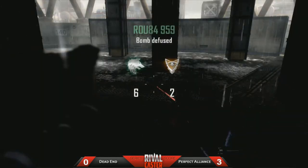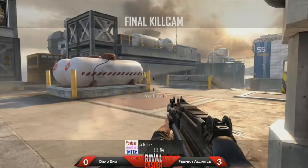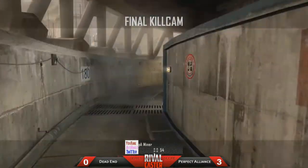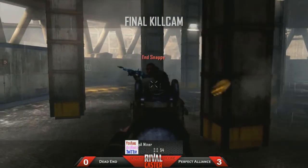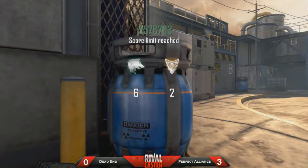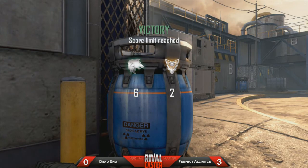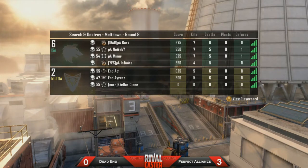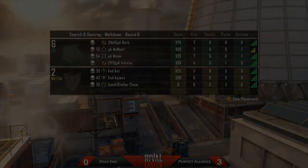Great plays from Miner, and just a choked 2v1 situation there from Dead End — the players weren't using the buddy system and they got caught out for it. You see Miner picking up Snappy at the end. I would have loved to see Snappy try to get closer to his teammate in the 2v1 — you've got to use the buddy system. Unfortunate they didn't do that, and he waited too long to plant that bomb. Miner was able to come up for the easy kill at the end. Huge 1v2 clutch from Miner, finishing with 925.